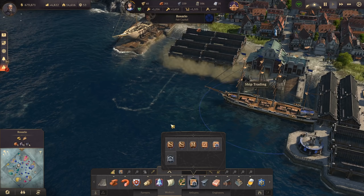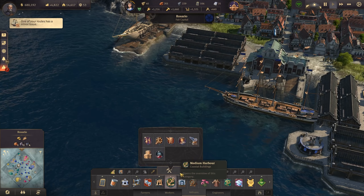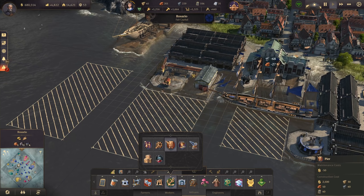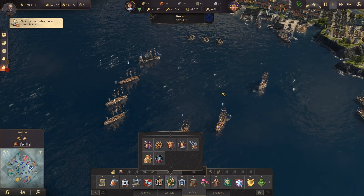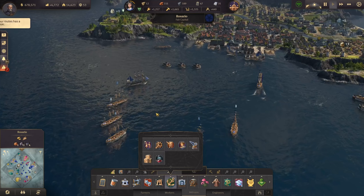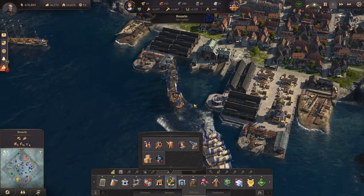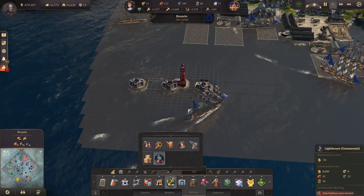I'm going to build another pier in this area. I love having depots because they give this feeling of a decent harbor area — a proper port with piers. Let's add another pier, so we have three of them now, meaning another ship can join the queue. With three piers we should be fine. We could also add a lighthouse as a nice touch.